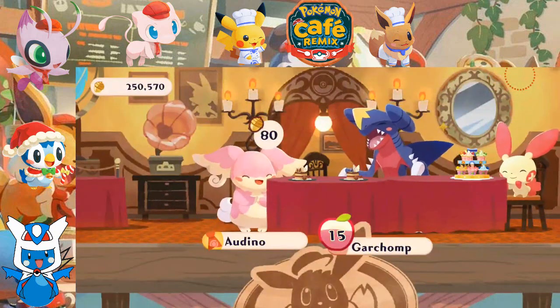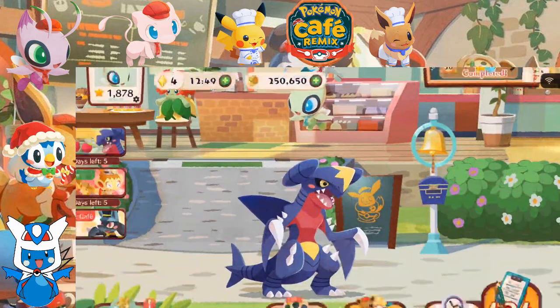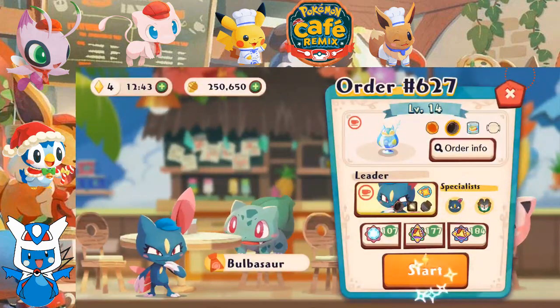Definitely a more efficient way to do that, but an extra move would have actually done us wonders. Bringing us to order number 627 — let's give this to Bulbasaur. Smeasel, let's make a float.